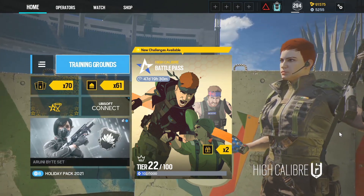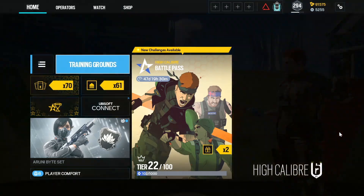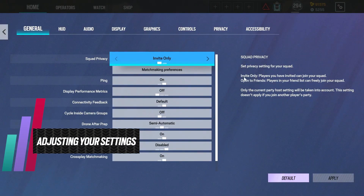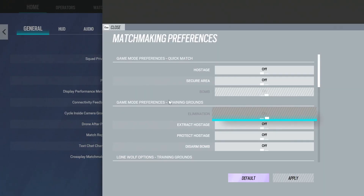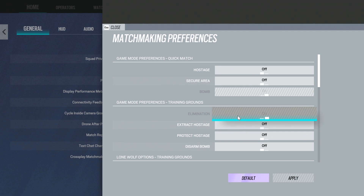I'll be talking about what I think you should be focusing on as you're practicing, but first we got to check out some settings. In the options there are settings specific to training grounds. Under matchmaking preferences you can select which game mode you play. I'd recommend either elimination or protect hostage. Protect hostage has you playing as a defender with AI bots coming at you; elimination has you playing as an attacker going after AI bots spread around the map.